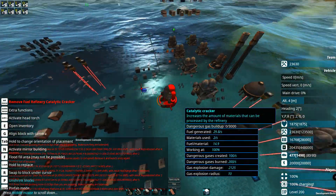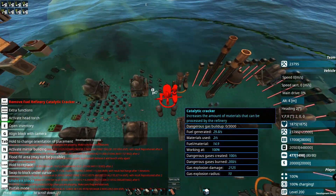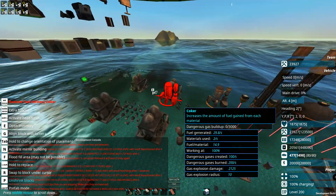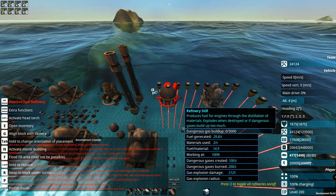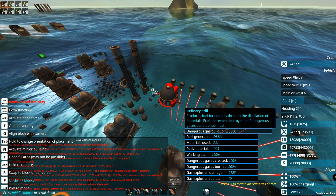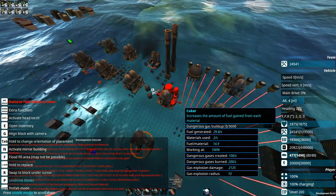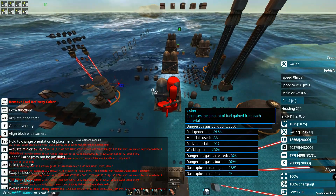With that out of the way, let's pop down some stuff. Over here I've quickly changed up the refinery setup. Think of it like this: you just need one cracker, four of these components here, and one flare, and that will give you about 15 fuel per one material — or 14.9 to be precise. I doubled that up, so with two flares we now have nearly 30 fuel per two materials.